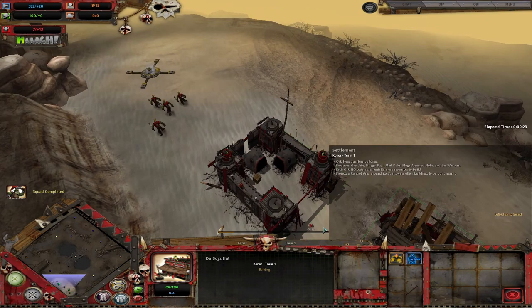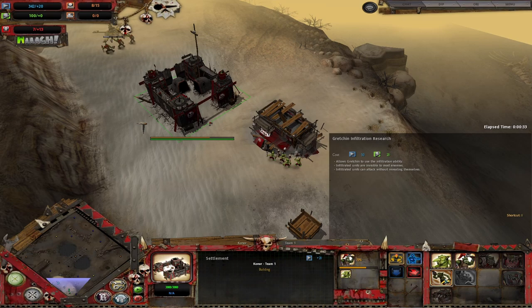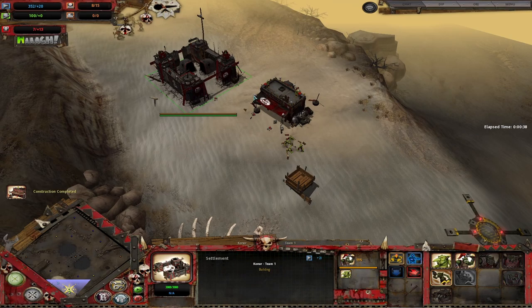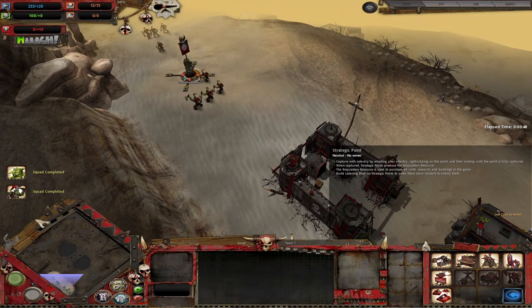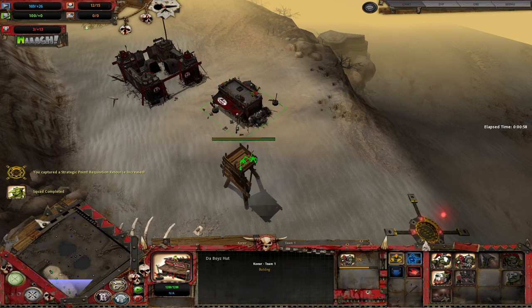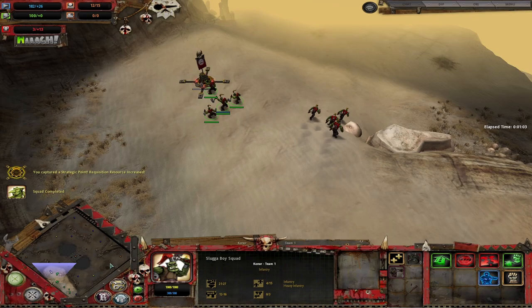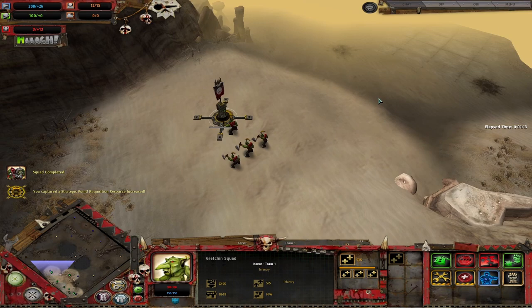We will leave this point for our Shooter Boys to cap once they come out. We won't be doing the Gretchen infiltration research because, in my opinion, it's kind of a waste of your resources and you don't really need it early on — 50 requisition and 20 power, that's nuts, you can just save that. Make the Shooter Squad. We'll get these Gretchins to start building this LP2, reinforce the second one up, have it build the War Banner. These guys can now capture some more points, and these guys will capture the Relic.